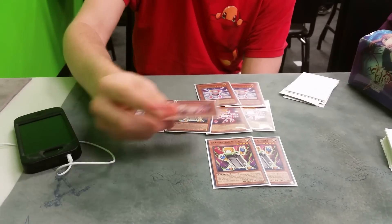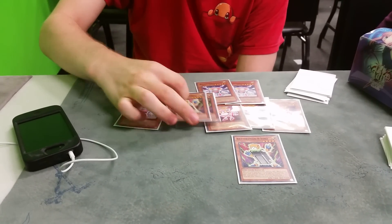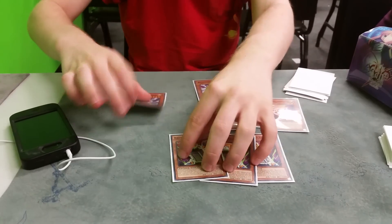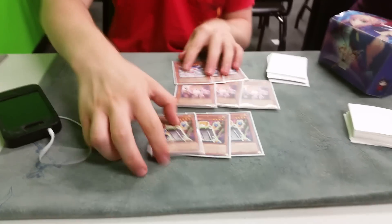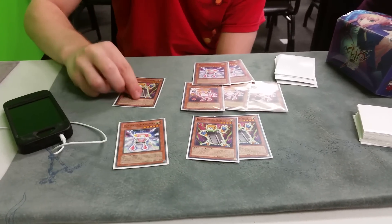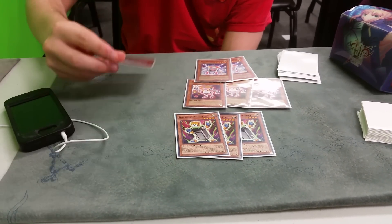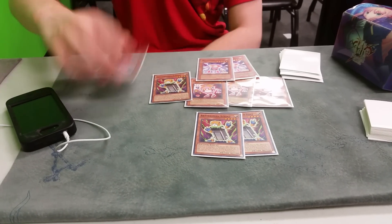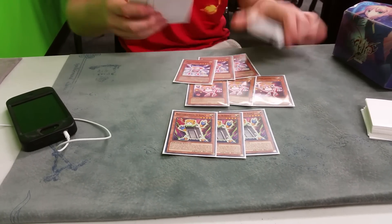Charger is Level 5 and has 1800 attack, but it gains 300 more for each Thunder-type monster you control. When it's normal summoned, you special summon a Battery Man from your deck except itself. So you can go: flip Microcell, summon Nine Volt, use Nine Volt to add Charger, tribute Microcell for Charger, summon another Nine Volt, and then make a Rank 4 or go for more damage.